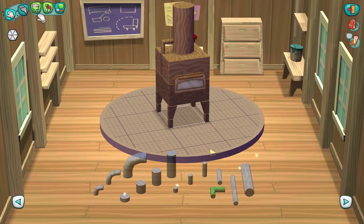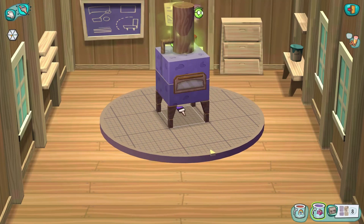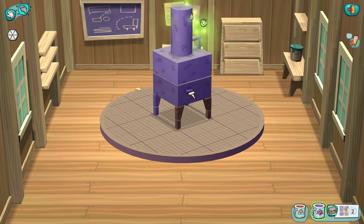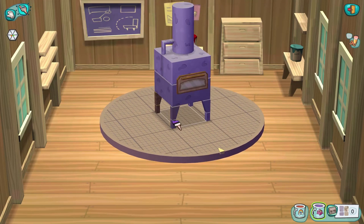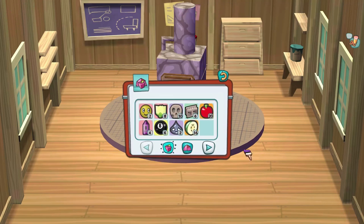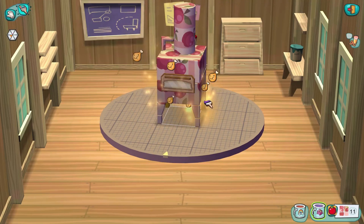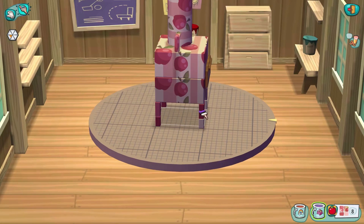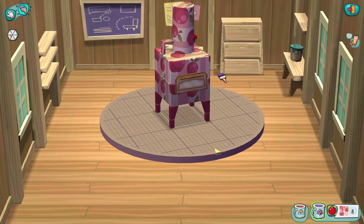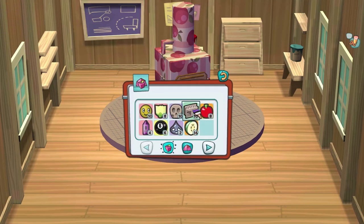We can go to our essences and use our stone to color it — this is so freaking cool. I need eight red apples. Wait, I didn't read the directions properly — eight red apples, okay. There we go, that's better. Now we use stone again — done! We've finished our pizza oven.